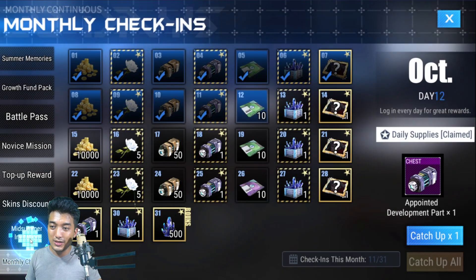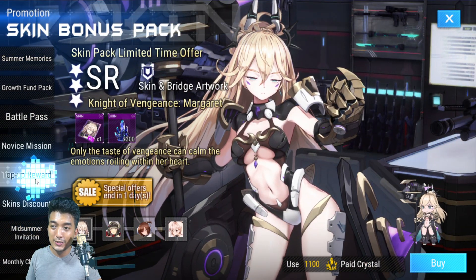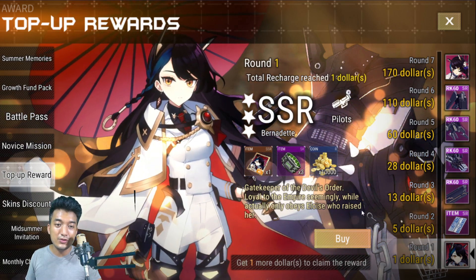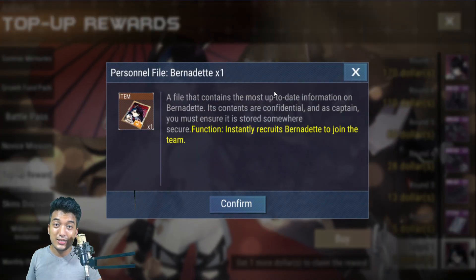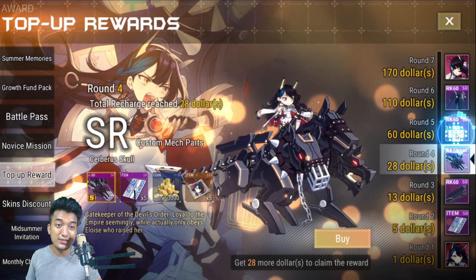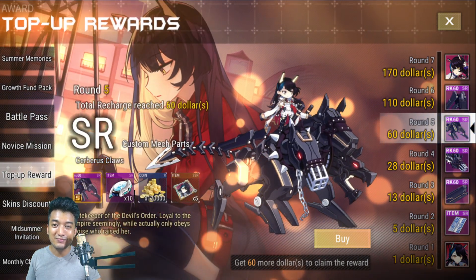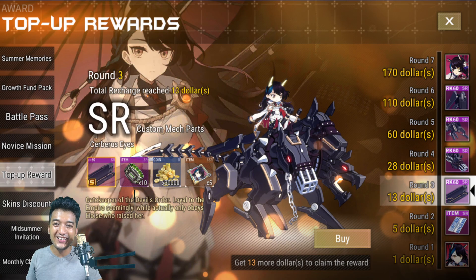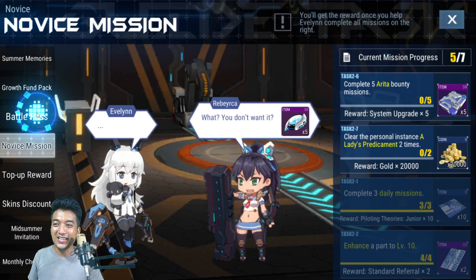Next, from the Top of Rewards section, not only will you be able to receive the amazing unit Bernadette, you'll also receive her costume mix suit — the rank 60 type. She looks great with that amazing dog design. Pretty cute as well.